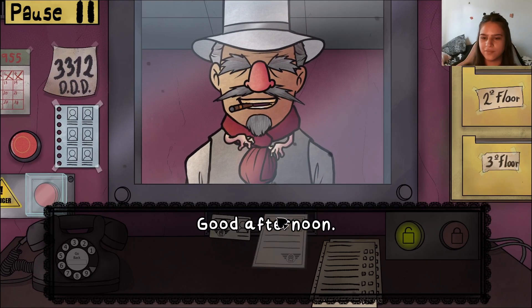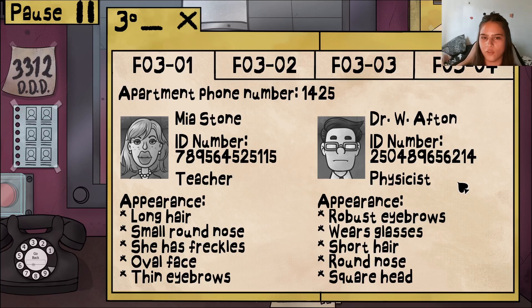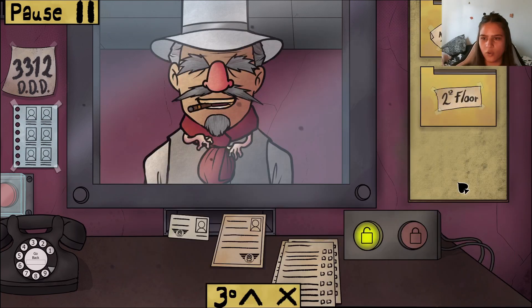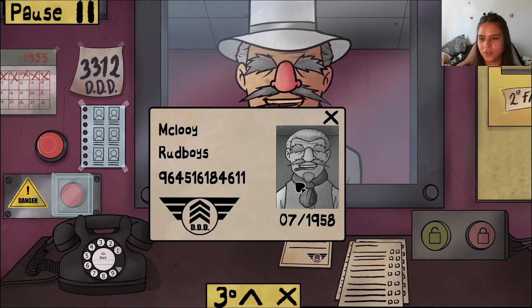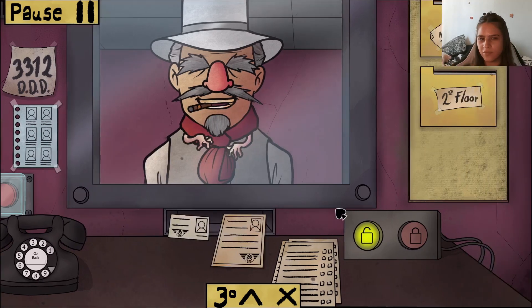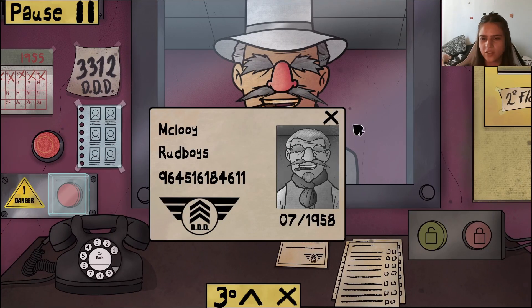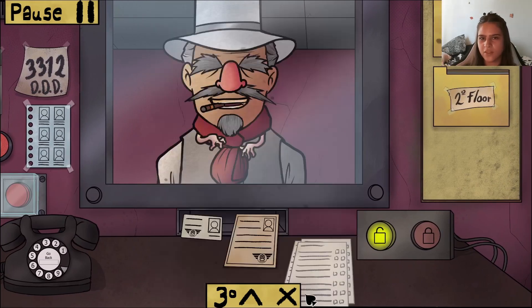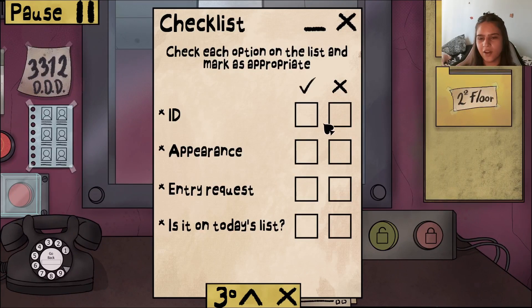Good afternoon. Apartment three, floor three — reason: resident of the building, coming from shopping. Floor three, room three — yeah, that's him. Has a mustache, big nose, goatee, smokes, always wears a hat. Mustache, goatee, big nose, wearing a hat — that works. Born 1958, ID number 9465161. You're on today's list — you're all good.